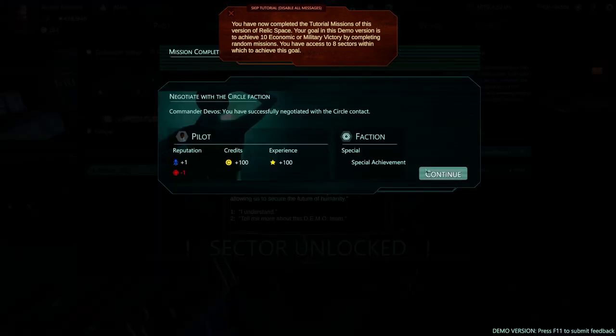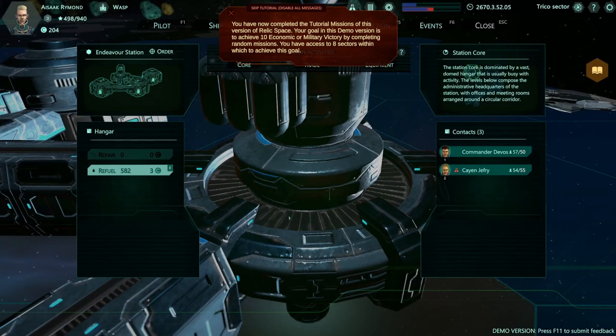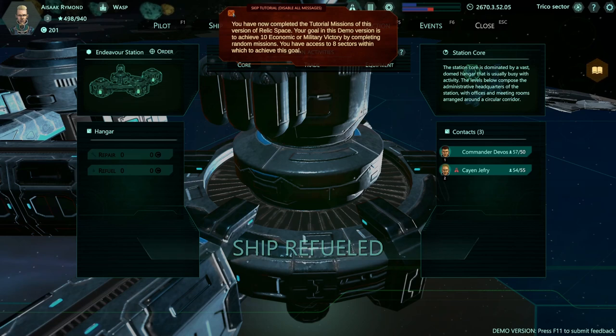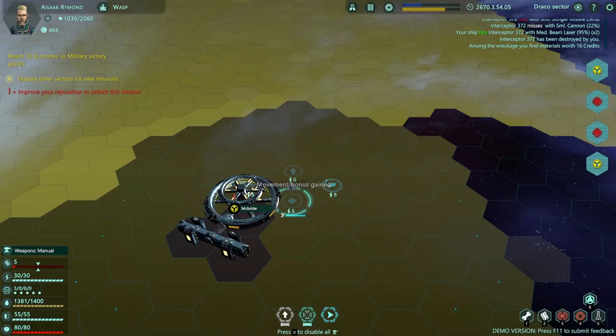Commander Devos: you have now completed the tutorial missions of this version of Relic Space. Your goal in this demo version is to achieve 10 economic or military victory by completing random missions. You have access to eight sectors within which to achieve this goal. So we got some more credits, more experience. As part of this demo team, you may use your initiative to explore the different sectors of this ruined solar system. In short, you're done and now you can test your mettle against the sandbox, which I can appreciate.